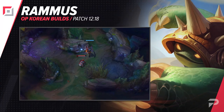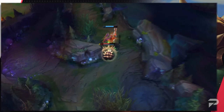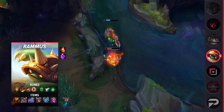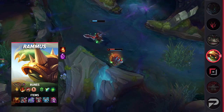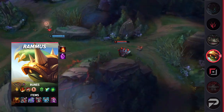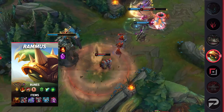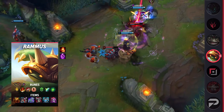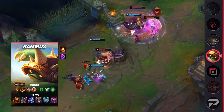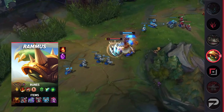Our very first build is going to be for Rammus top. This one is sort of insane. For runes, you'll be running Lethal Tempo, Triumph, Legend: Tenacity, Last Stand, Shield Bash, Second Wind, attack speed, armor, and a defensive rune of choice. Lethal Tempo is your keystone as you're opting for an aggressive, kill-everything playstyle. For items, build Sunfire Aegis, defensive boots, Blade of the Ruined King, Thornmail, Force of Nature, and Demonic Embrace.